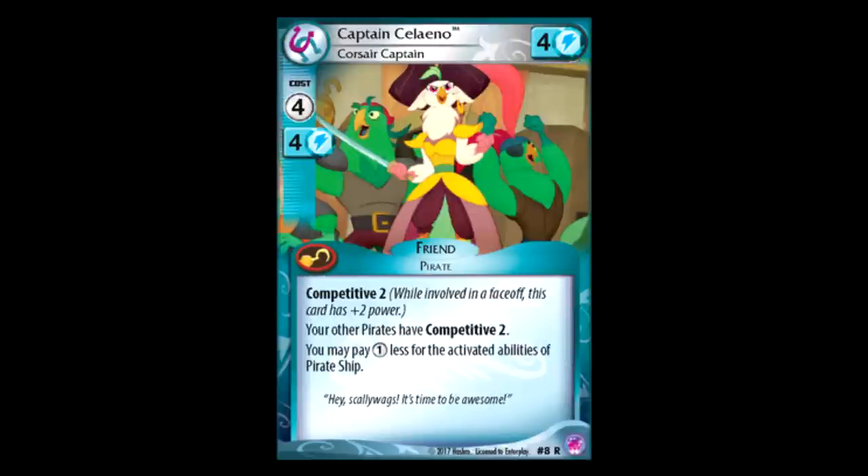Another captain — Cilantro. Four for four, Competitive two, gives all of your other pirates Competitive two, which is interesting. I actually don't remember if Competitive stacks — I'll have to look into that. I don't think it does, because that sounds like it gets ridiculous, but that's still a really cool effect. I don't know how many pirates there are. And you can pay one less for the activated abilities of pirate ship — I don't know what pirate ship is. I guess we'll have to see. On its face value, it looks like a pretty decent card that can turn pirates into a thing, but I'm just gonna have to see the pirates first.